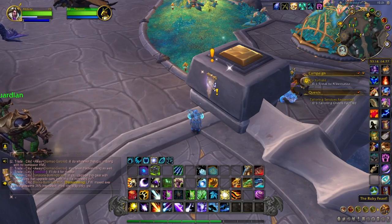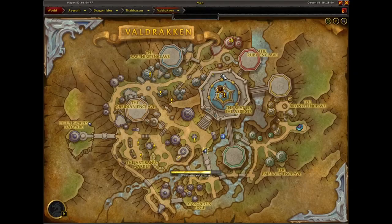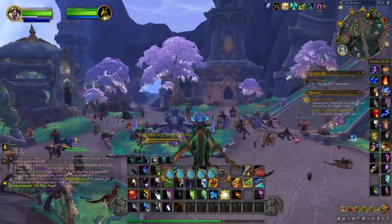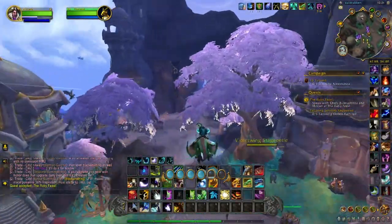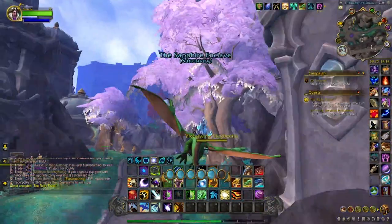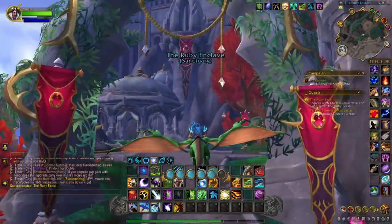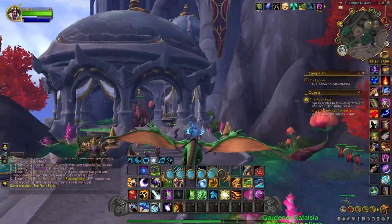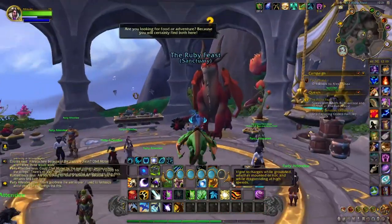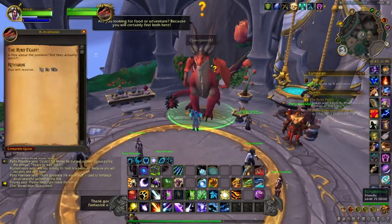This is a starter quest poster, so you want to click it. It says the Ruby Feast — basically you want to talk to the chefs in the Ruby Feast. A lot of people don't go to the Ruby Feast, but it's back here in Valdraken, out in the boonies really. Each day after you do this, a new quest will not show up on your map, so you've got to come back here every day for seven days in a row. When you get to the Ruby Feast, you'll notice a dragon sitting here and you want to talk to her.